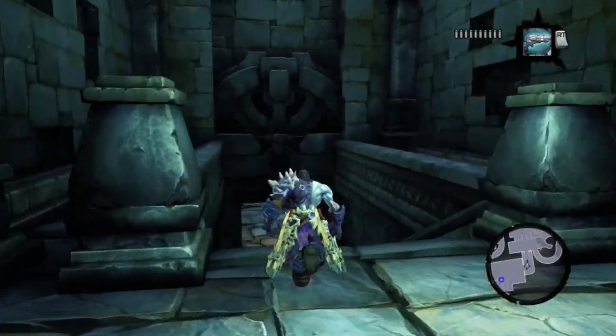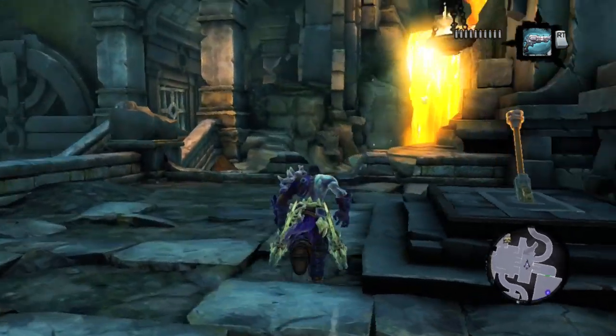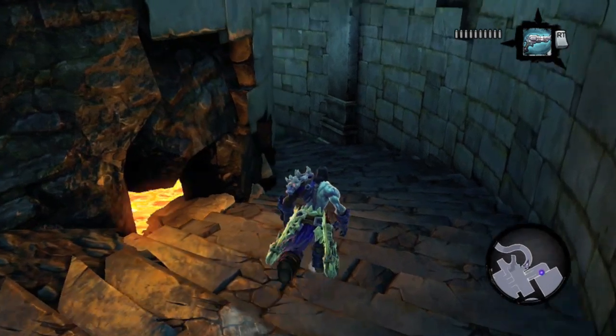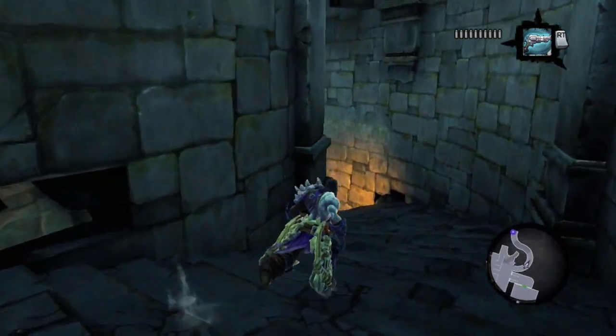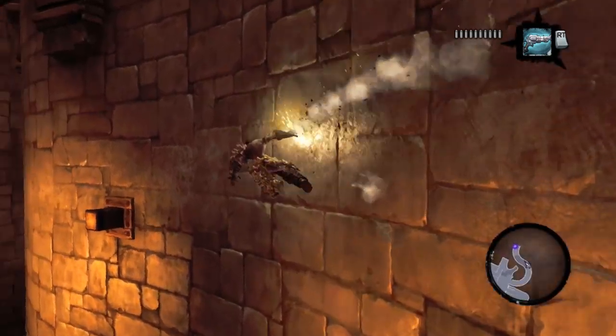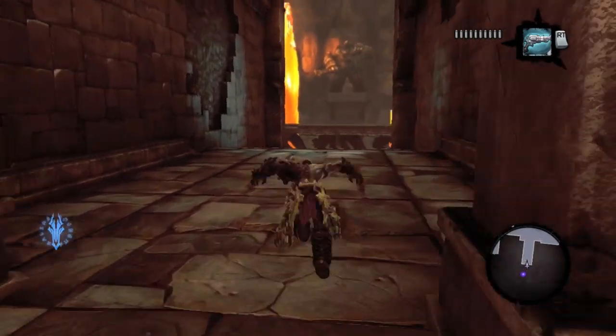Then you're going to turn immediately to your right. Now if you come through here originally, you see this lever. If you open it, you can go down here. All you're going to do is just run down here and then do some wall runs. You have these little ledges sticking out that let you extend, so don't worry, you won't fall to your death — unlike me, a thousand times that always happens.